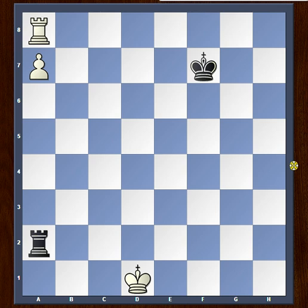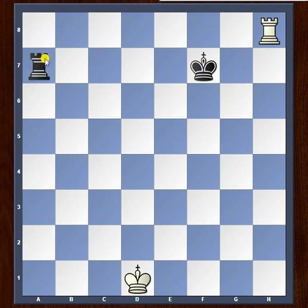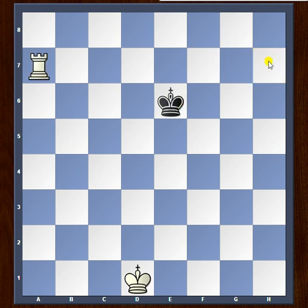White here plays rook to h8, obviously threatening to promote the pawn with a8. So let's take a look at what happens if black captures. This is the most obvious move, but white simply wins with rook check, and after king e6 we take the rook.